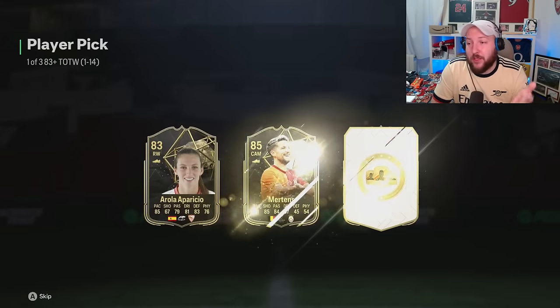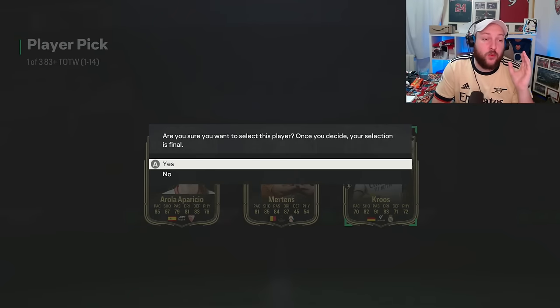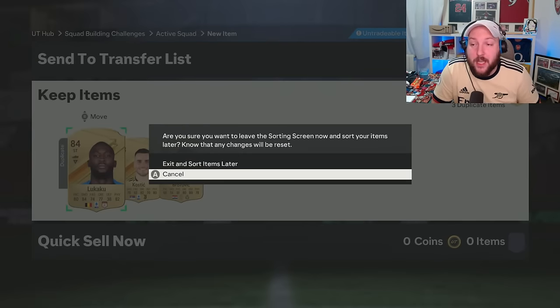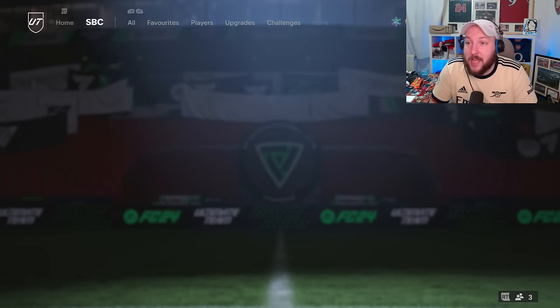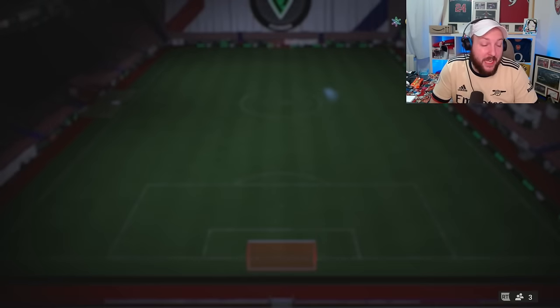You're guaranteed to get an 83 or higher. An 87 Kroos is absolutely fantastic if you want to do any of the icon SPCs. Even if you get an 83, don't worry — your 83 can go back into the 83x10. I'm going to recycle these three players plus another Team of the Week into the 83x10. Do that every single day because you're going to get the best fodder back.